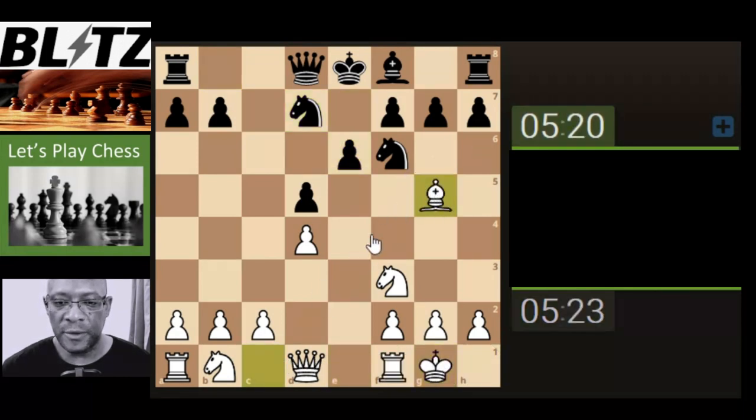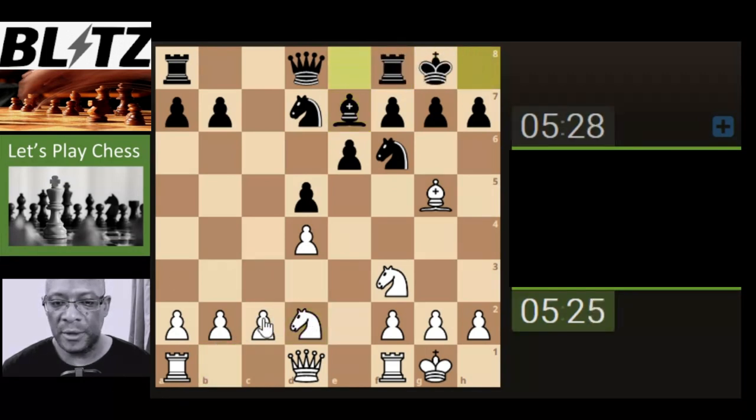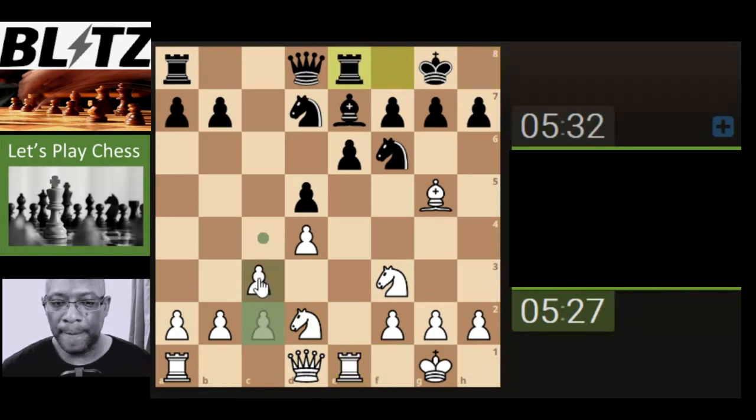X-ray through to the queen and develop the knight inwards. Activate the rook, support the pawn in readiness for the attack.